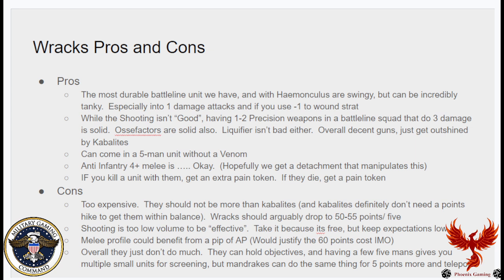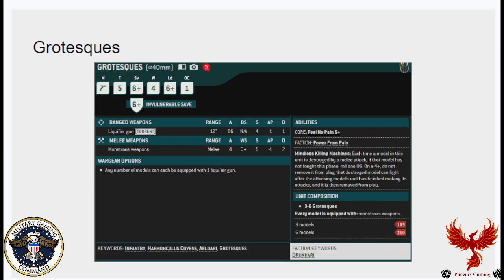The biggest con for Racks is overall they just don't do much — they're not good at melee, not good at shooting, very average at both. They can hold objectives, and taking a few five-mans without the Venom is good for cheap screening units. But Mandrakes are only five points more than Racks and they teleport — for five points more you effectively fill the same role and can just teleport it.